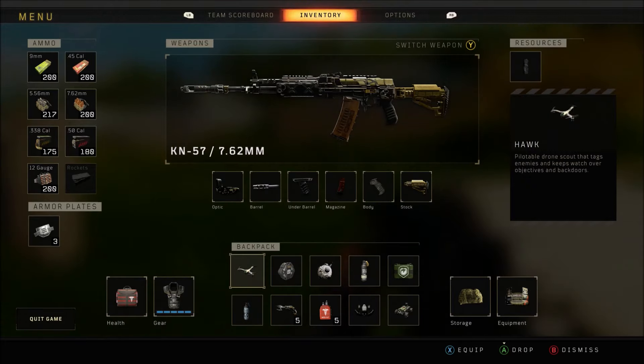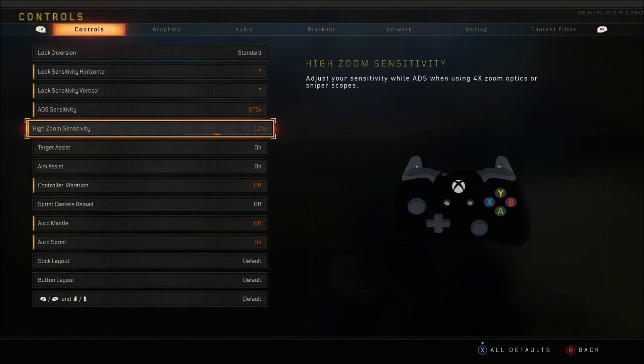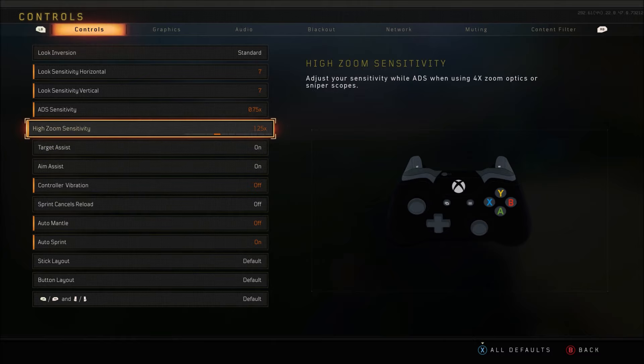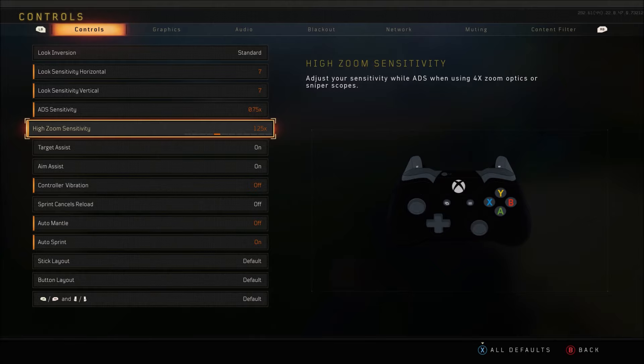Another thing I wanted to talk about is also in the controls and options. Here's the controls — we're gonna go to controls. Here are my sensitivities just in case you were wondering. Obviously everyone's sensitivity is different, but I do recommend changing your ADS sensitivity or high zoom sensitivity. High zoom is basically sniper scopes — 4x, as it says right there.